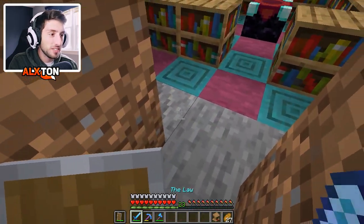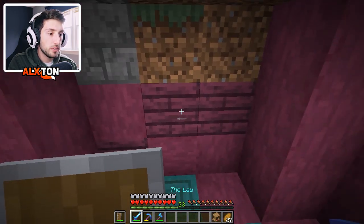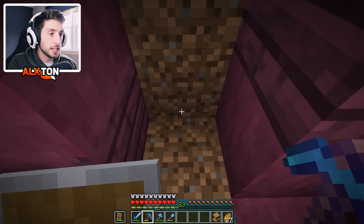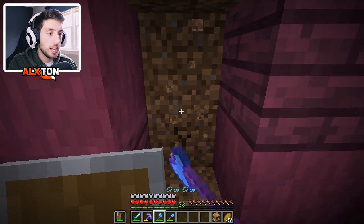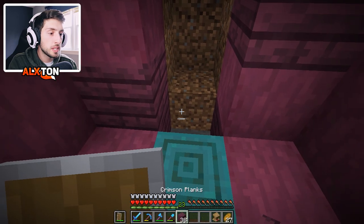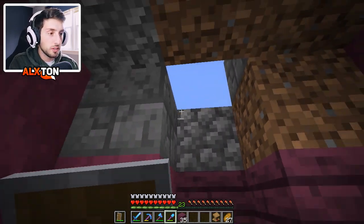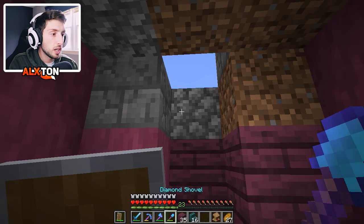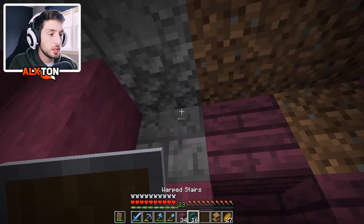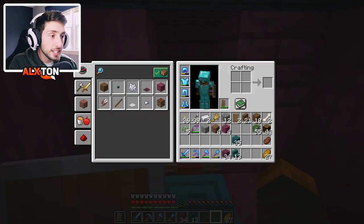We still have to take out the bottom floor there. The lectern — I want to put it on the side and make a small little room right here, essentially where the lectern is going to go. So we just have to get rid of the dirt, then use the crimson planks and simply place them. Same with the top part. I want to have ourselves the warped stairs going like that, and the lectern right in the middle over there. I think that looks really good.